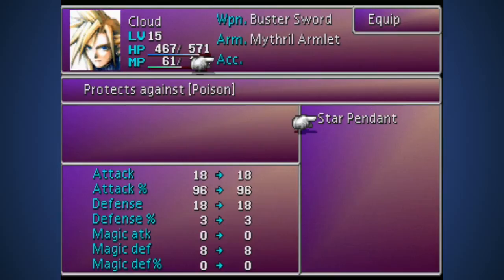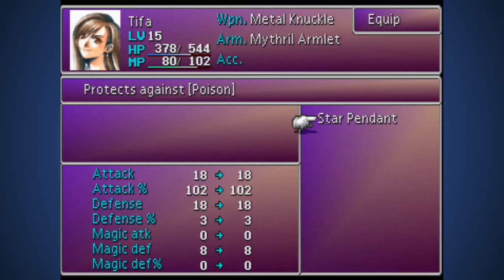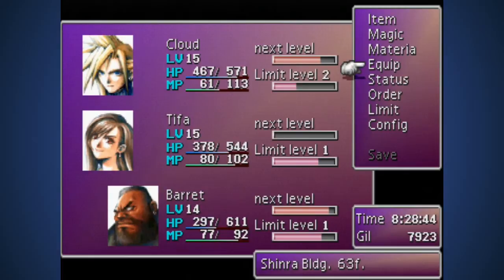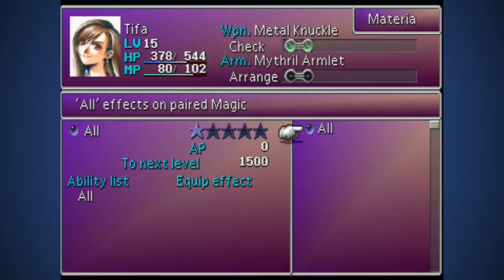There's a boss battle coming up and the Star Pendant will help because they use poison. Now you're going to have to change somebody out of your party. I'll be keeping Tifa. Make sure she has the Cure Materia. If I put Cure on her Mithril Armlet with All, she'll have Cure All - I'll take them both from Barrett.